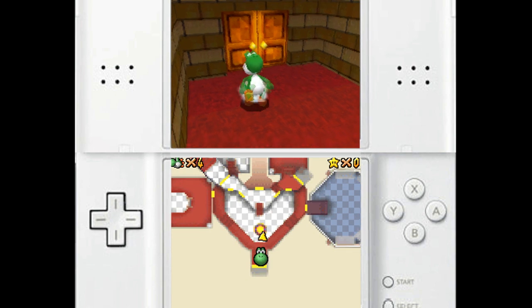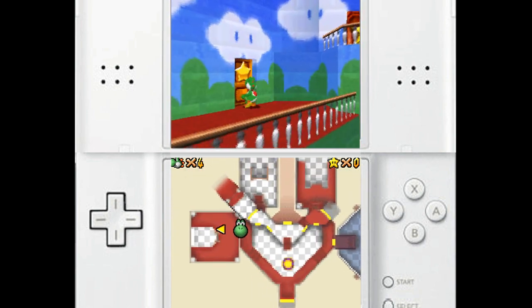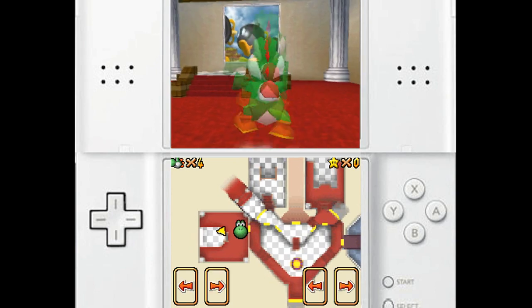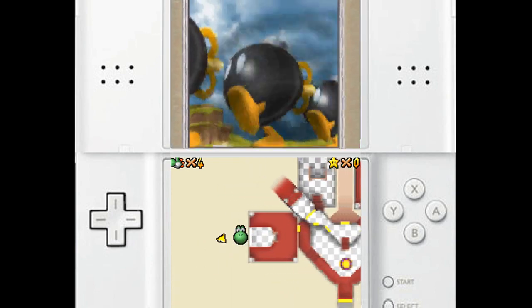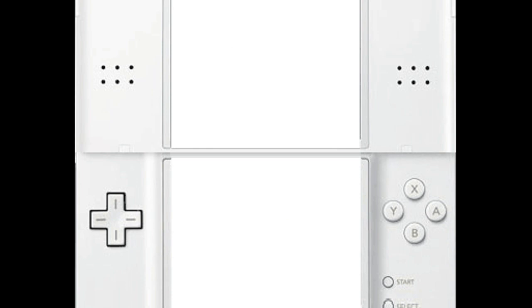Nobody's home, you liar! Anyway, your first level is going to be over here to the left, because it's the only one you really can go to — unless you know your glitches, and I don't. So anyway, here we go! This is level number one: Bob-omb Battlefield. Here's star number one — Big Bob-omb on the Summit. Whenever you're ready, start.